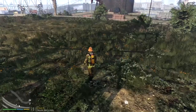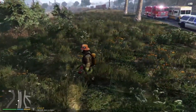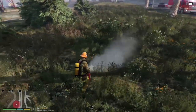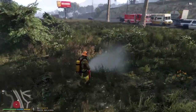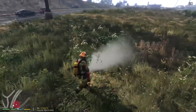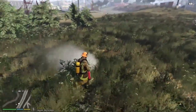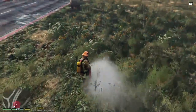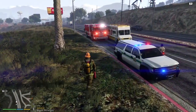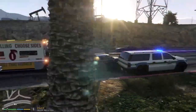Engine Five show me on scene. Dispatch, Engine Five - we had a fire but I don't see it any longer. Just going to make sure the area is dampened down. I don't know if it glitched out or what, but I can't get in my vehicle.